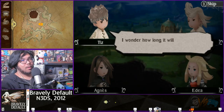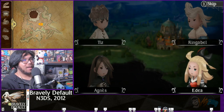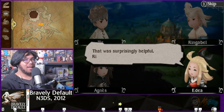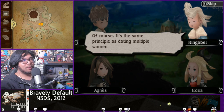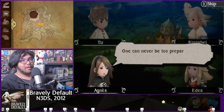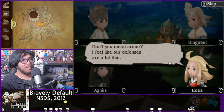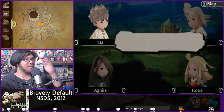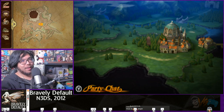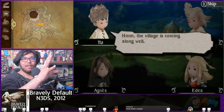Party chat — Operation Norende Rises. The group wonders how long it'll take to rebuild Norende and whether Tiz is up to the task. Ringabel gives advice about setting priorities — which Agnes finds surprisingly helpful — though he undermines it by comparing it to dating multiple women at once, earning him an insult. Agnes gets more party chats because the game was left on for two days offline.